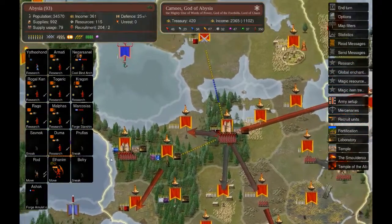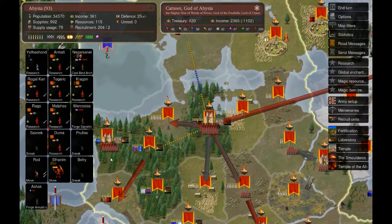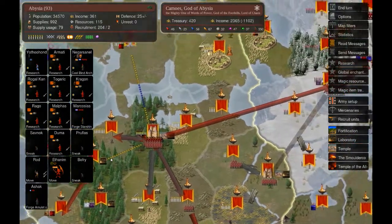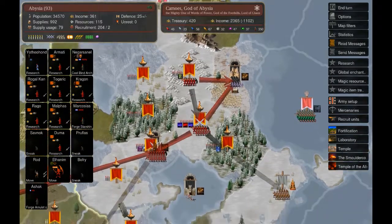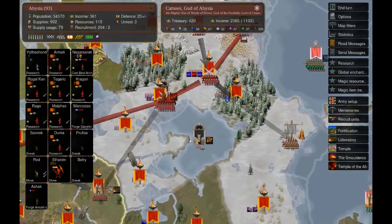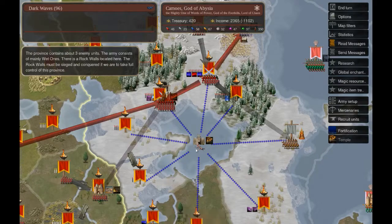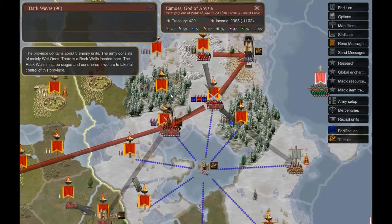Let me show you what I have decided for this turn and after that we will finish the turn and see how the battles went. Right here in Agartha they are almost vanquished from this map - I don't think they can recover from that. The only problem is that they will keep this one in the water because it's going to be a little bit more difficult for me to conquer.